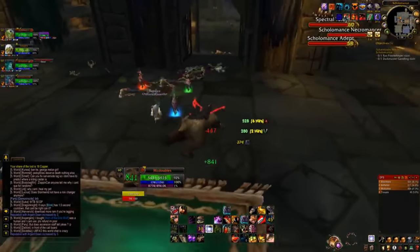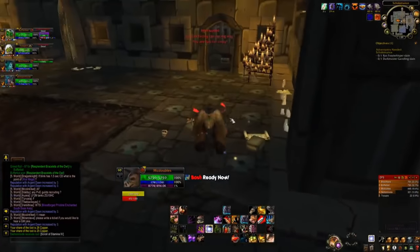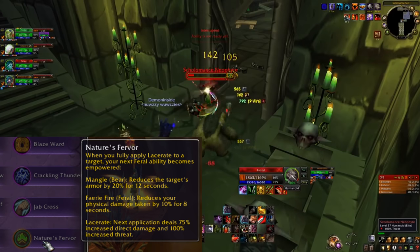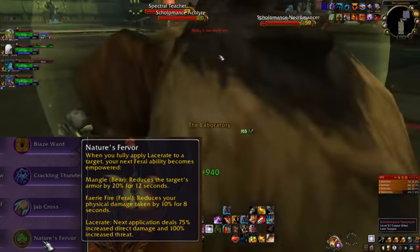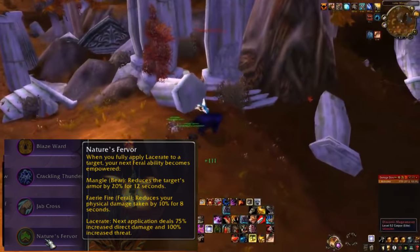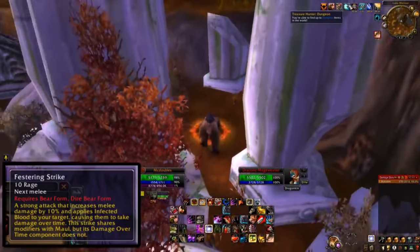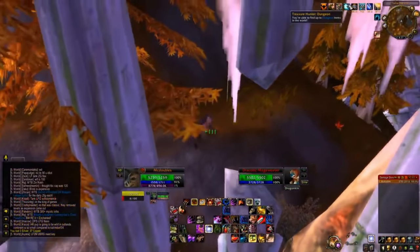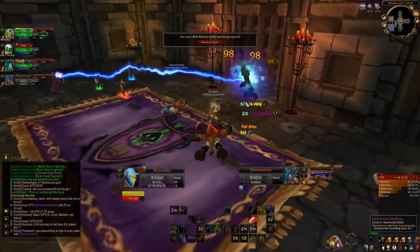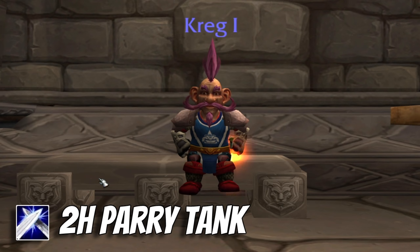Prioritizing Agility as your main stat and getting a lot of dodge — you'll have very high armor in Bear Form. You're going to use the legendary random enchant known as Plague Bearer, which is where the build gets its name. If you don't want a disease-spreading playstyle, you can go with Nature's Fervor instead — a bit more offensive, but with some defensive capabilities via Faerie Fire, reducing damage taken by 10% on use. The Plague Bearer LRE gives you a new ability called Festering Strike, focused around spreading diseases and swiping into them. It's a fun spec — a little weak early on, but incredible with gear.